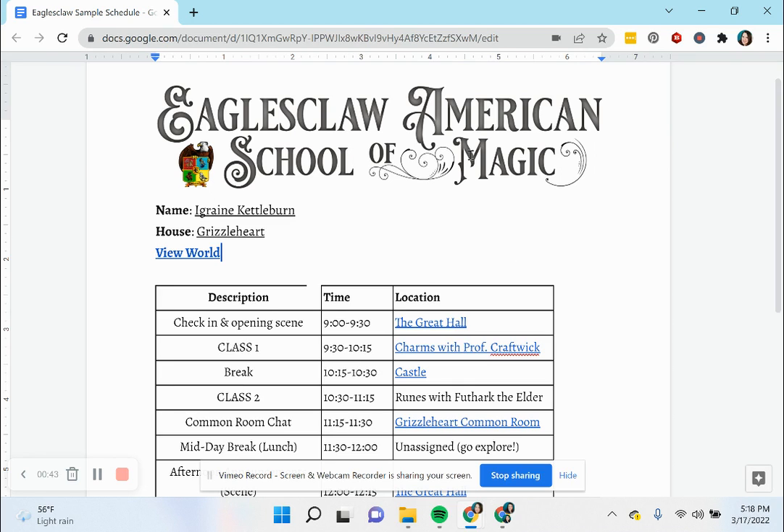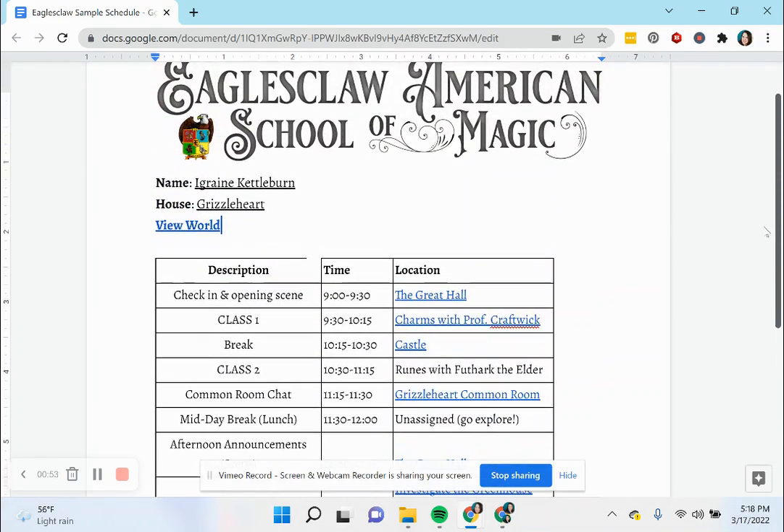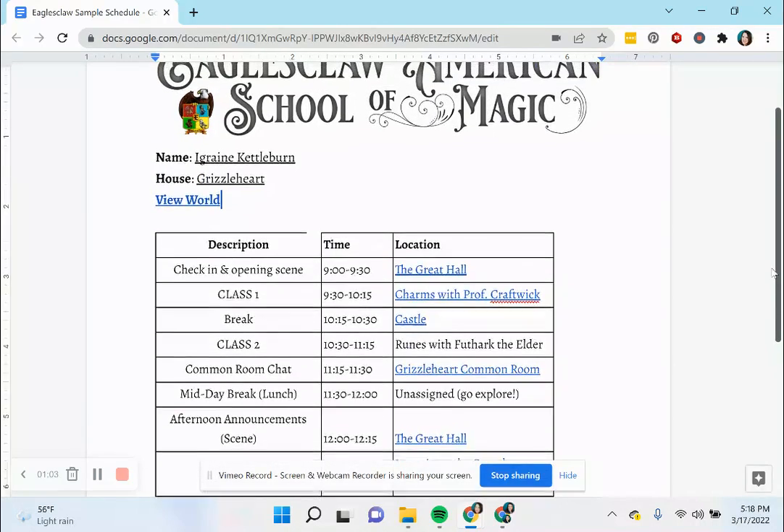Each child or participant coming to Eagle's Claw will get one of these schedules, and we're hoping that this is something that helps them stay oriented. They can always come back here if they don't know where they're supposed to be next, and it'll give them some idea of how to move around if they don't want to just go exploring.